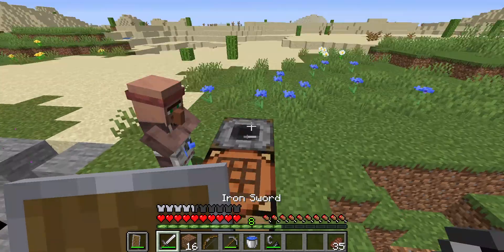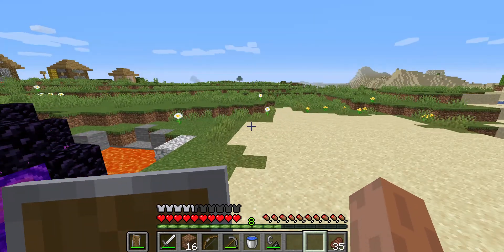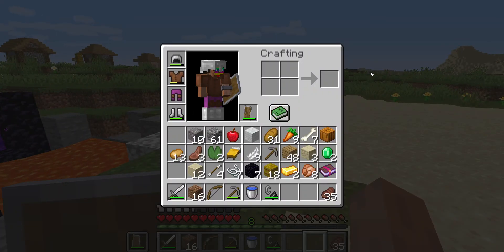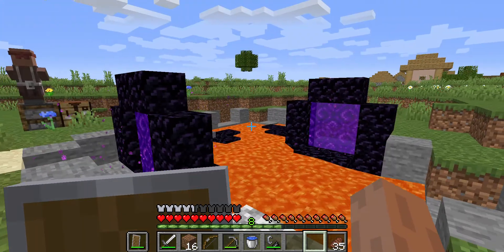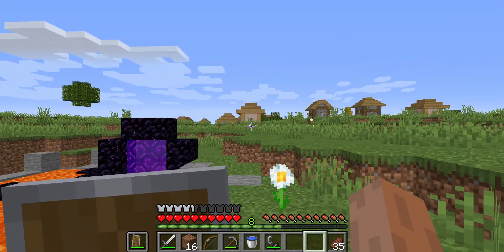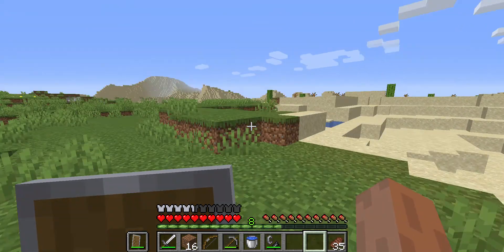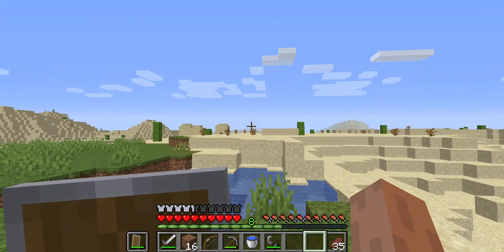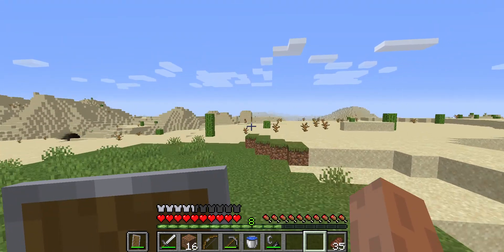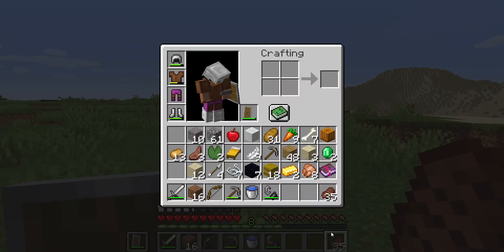Hello everyone, this is the best Minecraft seed ever. I think you'll love this because I was able to get half iron armor, a shield, a bucket, a flint and steel, a sword, and like two or three nether portals. You spawn next to a village, a lava pool, and a desert temple. There are about three lava pools and a desert temple over there, plus so many animals.